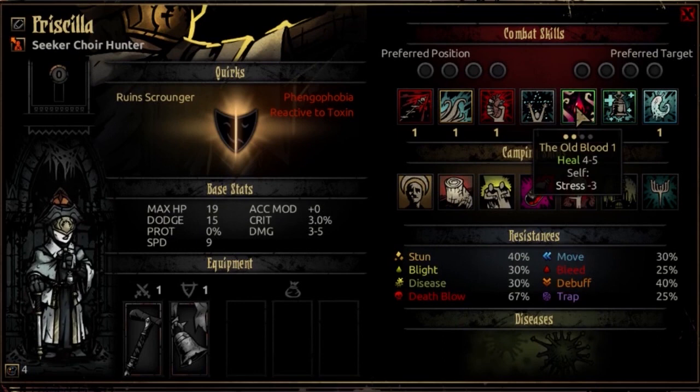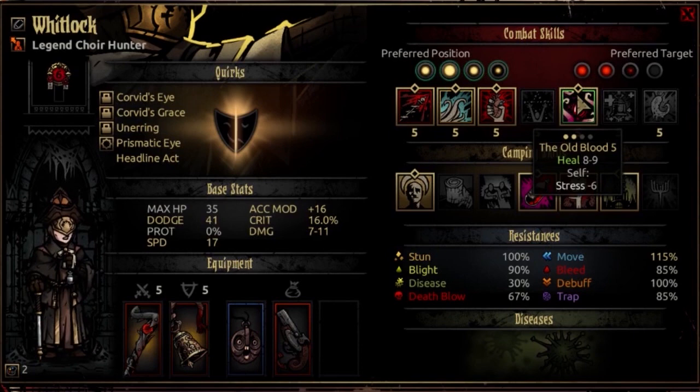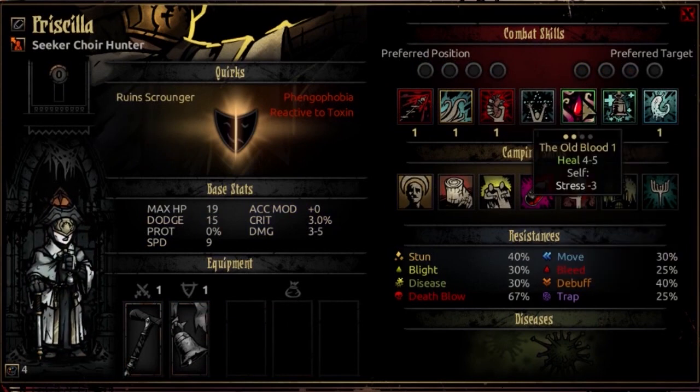The fifth ability is The Old Blood, usable from rank 3 or 4. You select a target — herself or an ally — and it will heal that target 4 to 5 HP at opening resolve (growing to 8 to 9 at top level), and self-stress heal for minus 3 stress. With something like Hippocratic on her, this will be massively buffed and the self-stress for minus 6 is really good. It's a really good single-target healing move that gets two things accomplished at once.